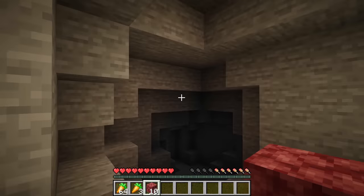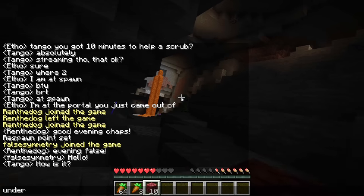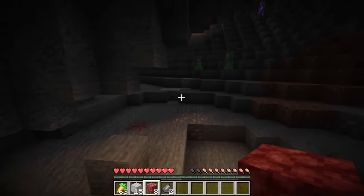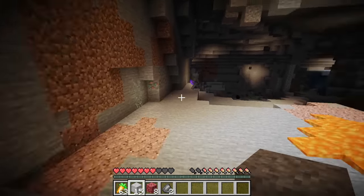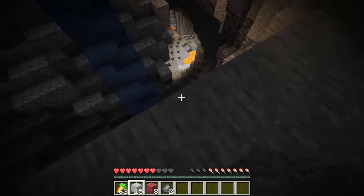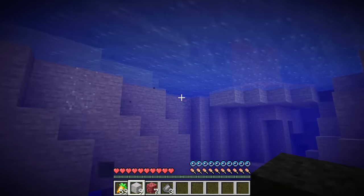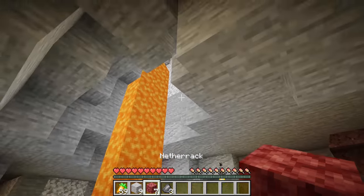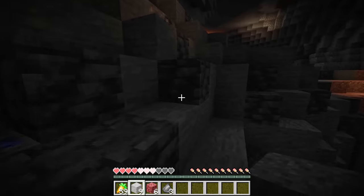Uh oh, this is gonna be gnarly, a rough one. Tango knows how to pick the spots. We just gotta go really fast — if we go really fast nothing bad can happen, right? We'll be fine. Holy smokes — dodge and weave, dodge and weave. Thank you for the spot Tango. We've got a nice little moat of lava here... it goes up, might be sunlight — nope, just more lava. Oh man, that hurt.